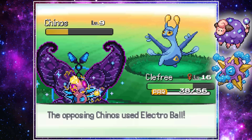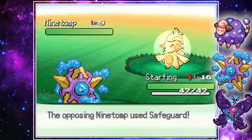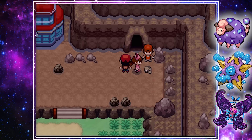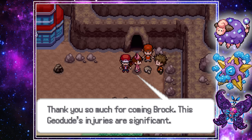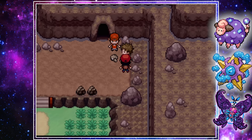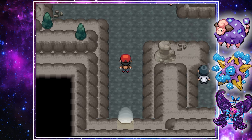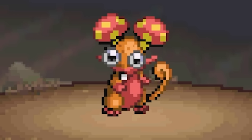After beating up some random trainers with their goofy fusions, like a Cinccino-Latios and a Ninetales-Marshtomp fusion, we made our way onward where we ran into a nurse in trouble. It turns out some guys had been stealing Pokemon and beating up trainers inside a nearby cave, so we went in to investigate and found it was Team Rocket causing all these issues. We reported this to Brock and he gave us the HM for Rock Smash.